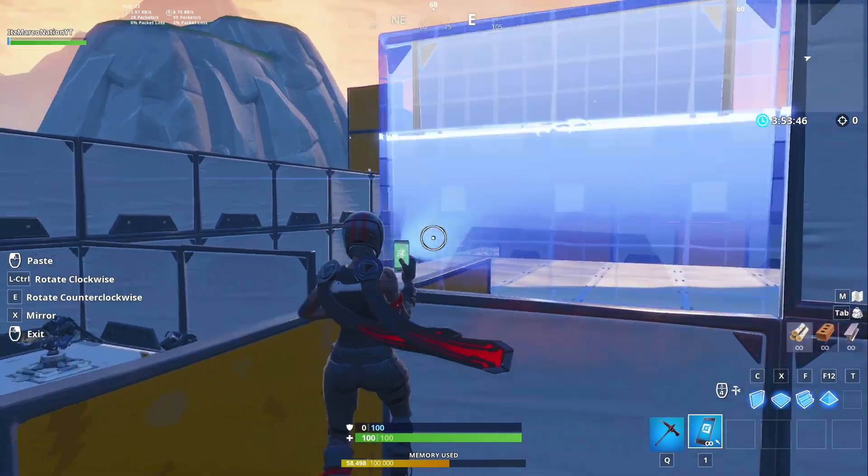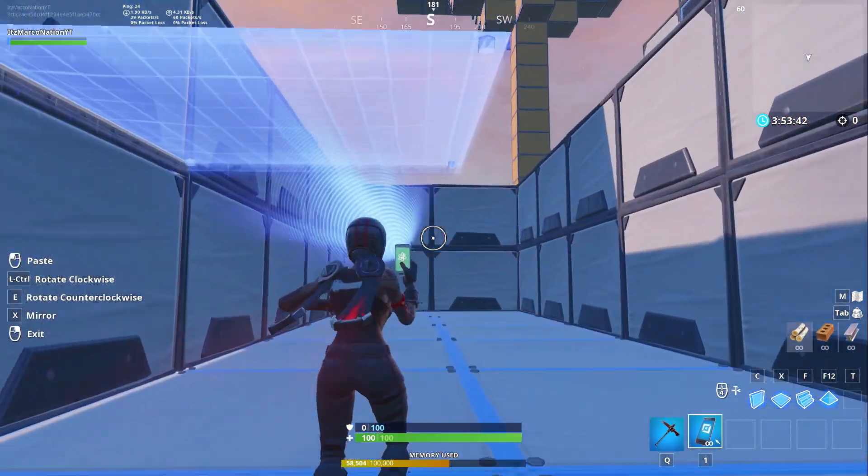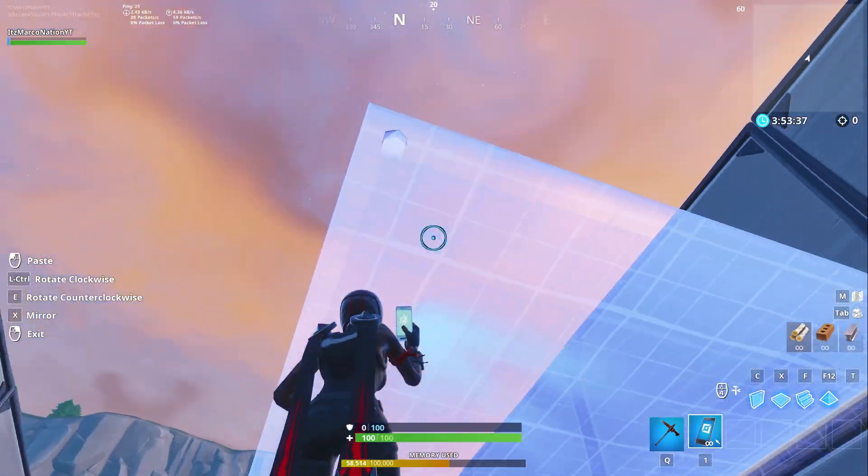From here just make it too high as well, and if you want you can also place a roof. Then once you've done that, copy one of the floor pieces, go up top, and put your roofs on. Just put these on real quick.